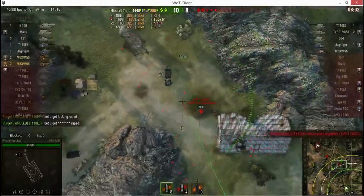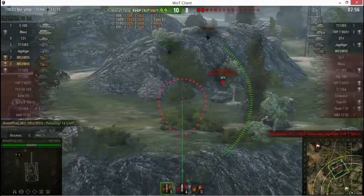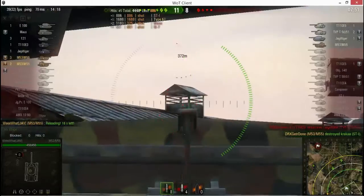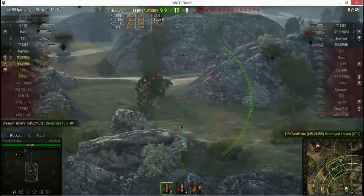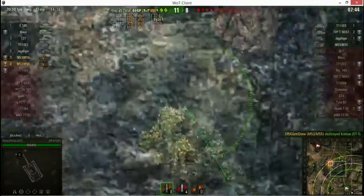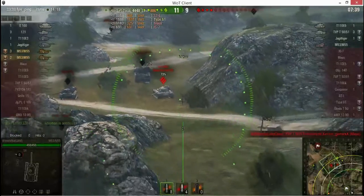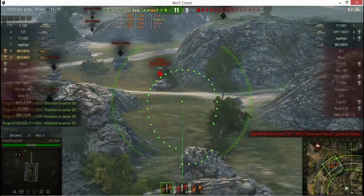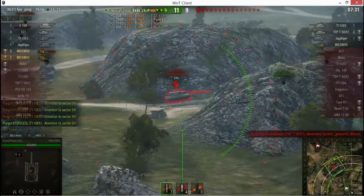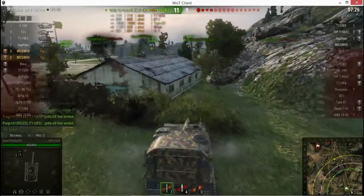Big shout out to you for playing that thing well — you kept arty-safe the whole game. This is where you made your mistake, coming around on this side which is wide open. I'd rather have the OE5 than that medium — the OE5 is a bigger threat, they're really tough. I'll go ahead and take this shot knowing I can't hit him directly, but I can splash him and do some damage.